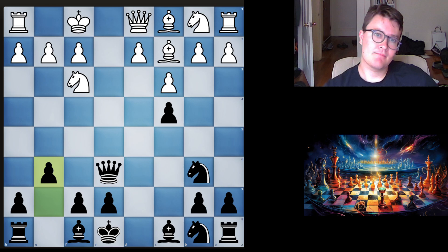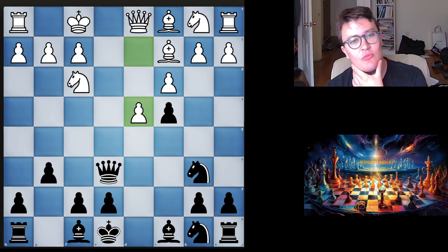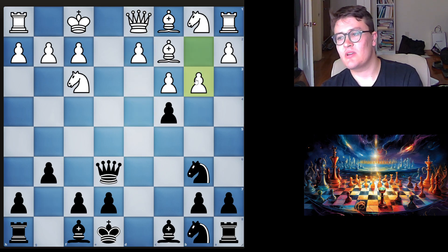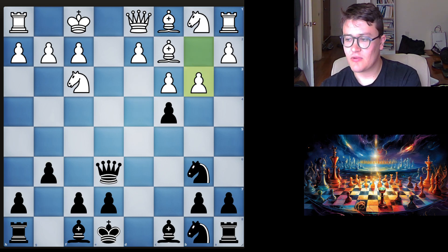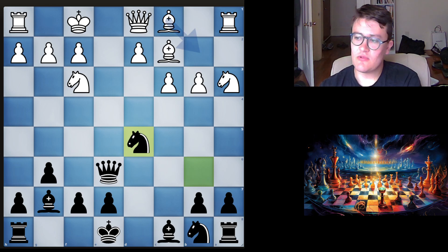So I go g6. D4 - I believe this is the top move, believe it or not. The other move might be b3. Like b3, I think I go Bishop g7, Knight a3, then we take, and then Knight d5. I think Knight d5 is the move.